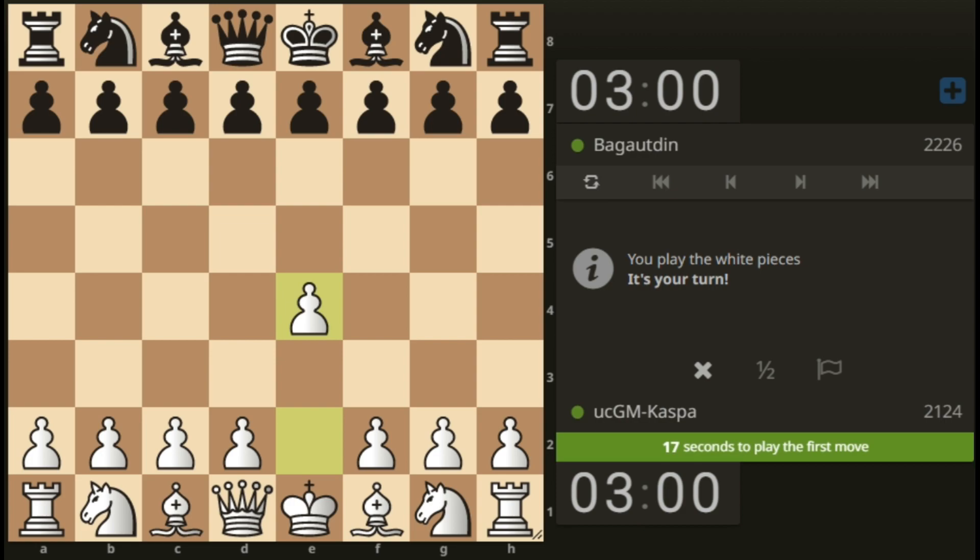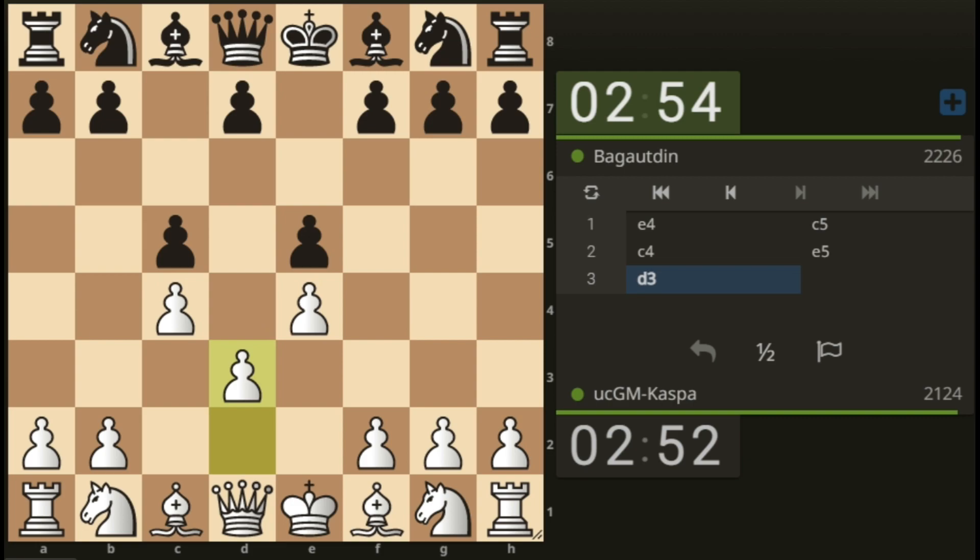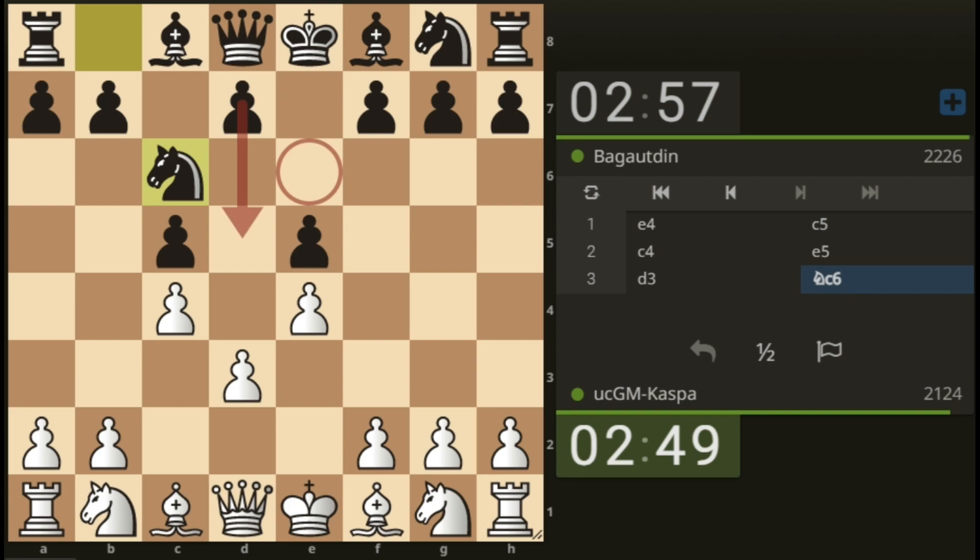Let's play another game. We are playing against a 2200 rated chess player. We play our system, c4. After e5, let's go d3 — see how beautiful my pawns look. Knight to c3 is always on the plate.